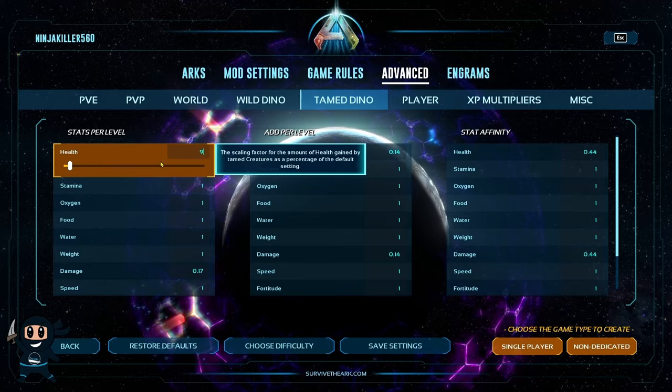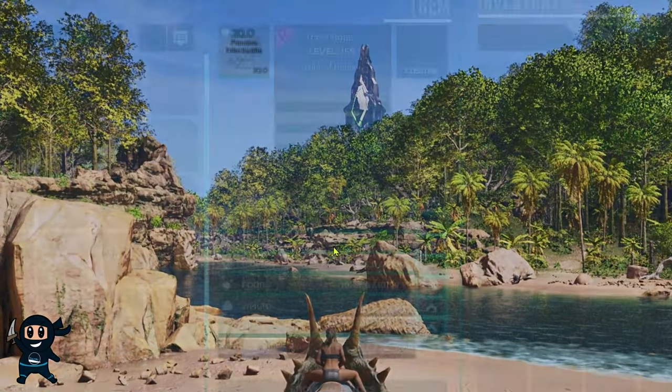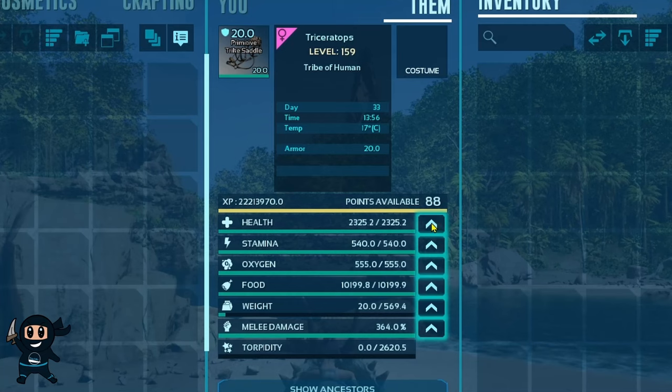Basically, you increase their health and when you invest a point into it, that creature will get more health. But if you lower the setting, then that creature will get a smaller increase on their health for every point invested.